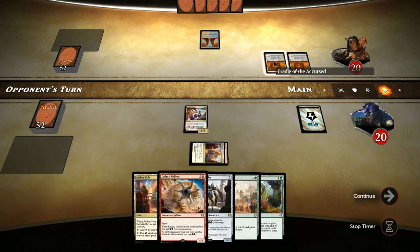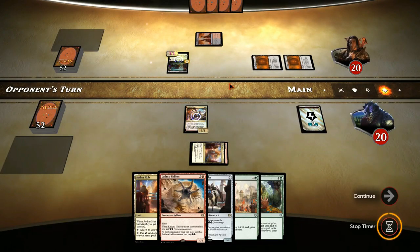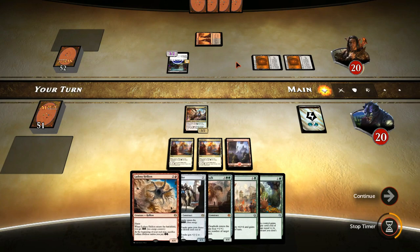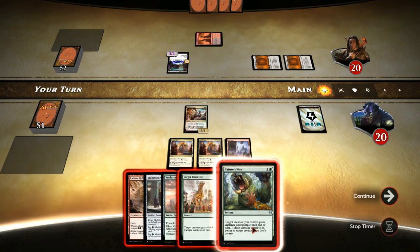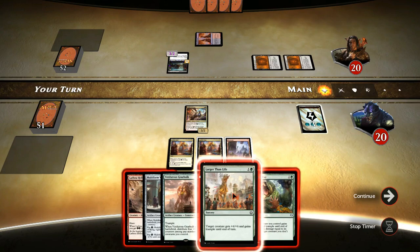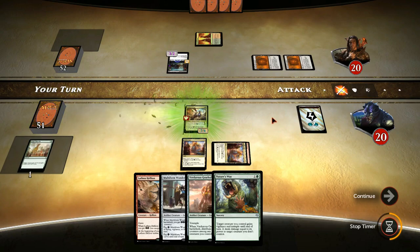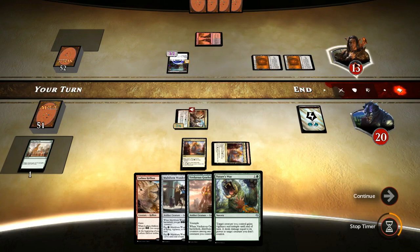Let's play out the Voltaic Brawler. Double Cradle of their cost, and a Baleful Ammit. We still haven't got the forest, so let's look at our options. We can attack and use the energy, or we can use Nature's Way to get rid of the Baleful Ammit, or we can even use Larger Than Life. Let's go ahead and do this - attack for 7. We won't be spending the energy because we might need it for our green mana sources since we have the cycling lands but no forests.